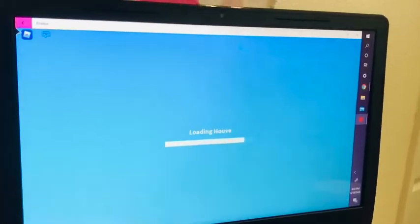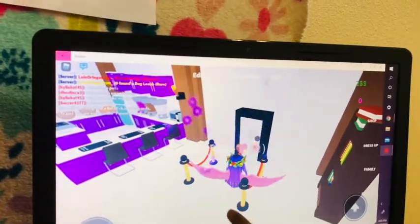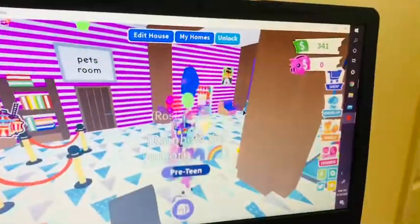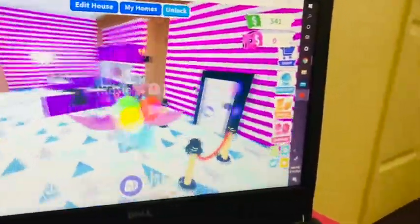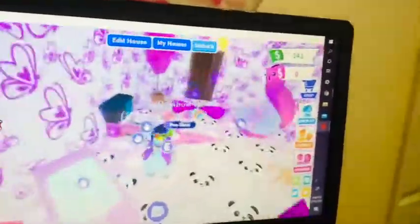It's loading, it's loading, it's loading... it loaded! Okay, now it's loaded. Now I'm going to give you a house tour. Right here when you come in, I have this light — I put three things. I don't know what it's called. And I put these kind of books here. And here's a pet room so you can take care of your pet.